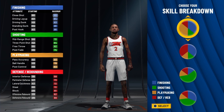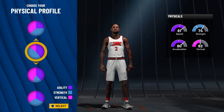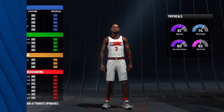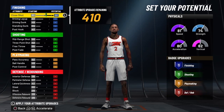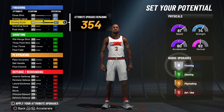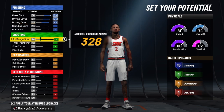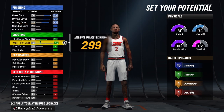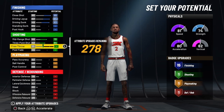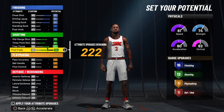For the skill breakdown, we want to take the half playmaking, half finishing with the one-eighth defensive and one-eighth shooting pie chart. We're going to go with the third pie chart for speed and strength. We'll go all the way up on his close shot, driving layup, and driving dunk — that's going to give him 15 finishing badges. We're going to go up on his mid-range, three-point shot, free throw, and post fade — that's going to give him 12 shooting badges.